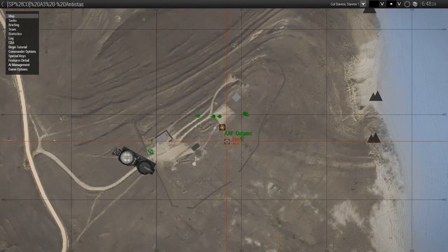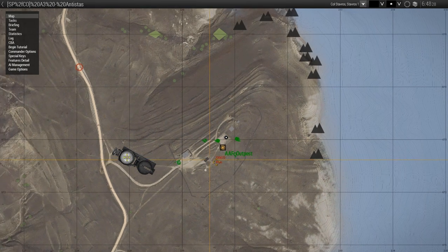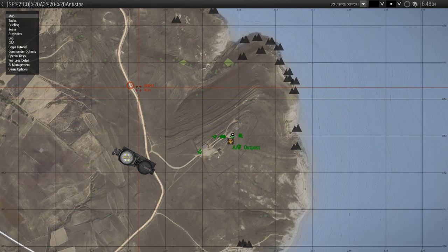We're starting in the southeast part of the map now. Currently our mission is to steal an ammo truck from this outpost. I'm going to do something very simple — just run in from the back, grab the truck, and drive off.